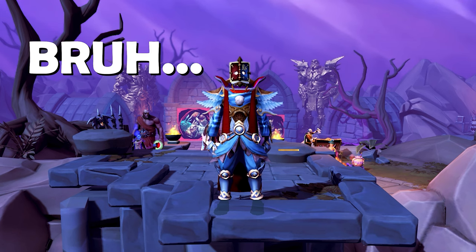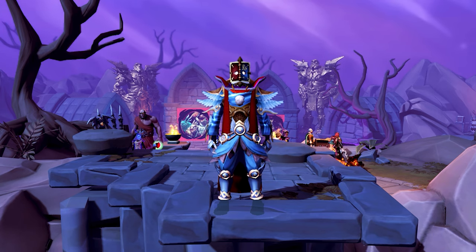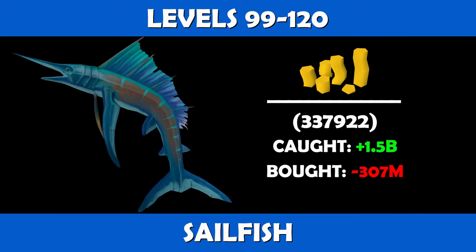If you wish to continue to level 120 the fastest way possible, you're going to want to cook sailfish. It will take you 337,922 sailfish to reach level 120 cooking. If you catch all these sailfish and cook them, you'll be looking at profits of about 1.5 mil, and if purchased and cooked you're looking at a loss of about 370 mil.